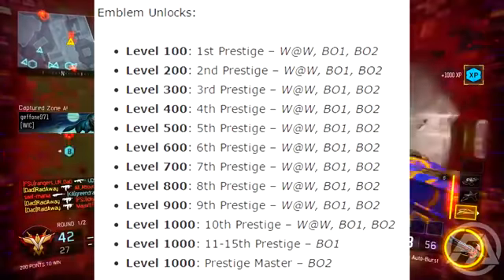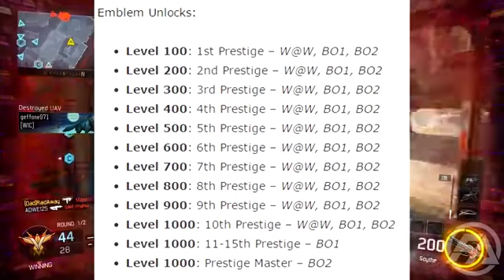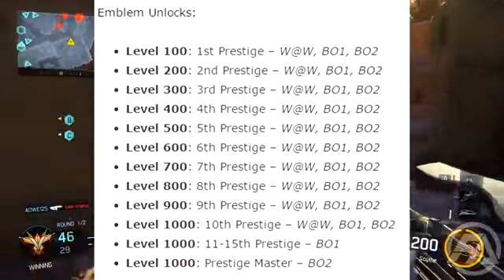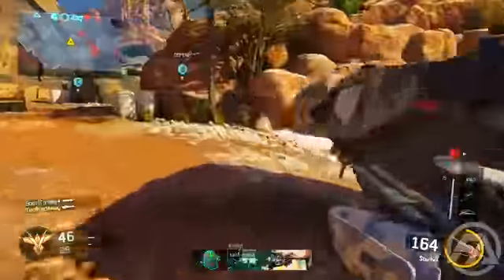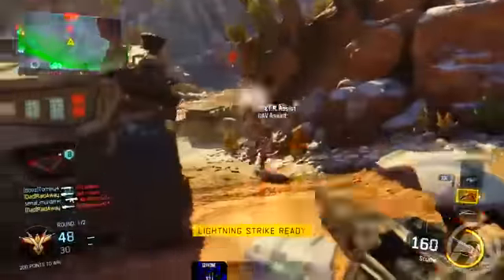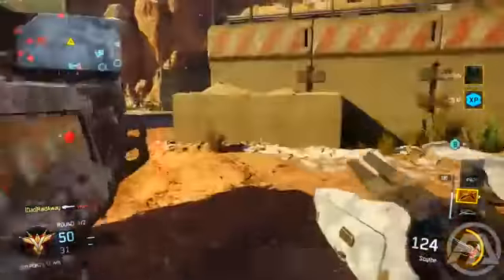Once you hit level 1000, you'll unlock the 10th prestige emblem from World at War, BO1, and BO2. You'll also get the 11th through 15th prestige emblems from Black Ops 1 and the prestige master emblem from Black Ops 2. Level 1000 is going to be absolutely insane — now you actually have a lot of things to work for and grind toward Master Prestige.